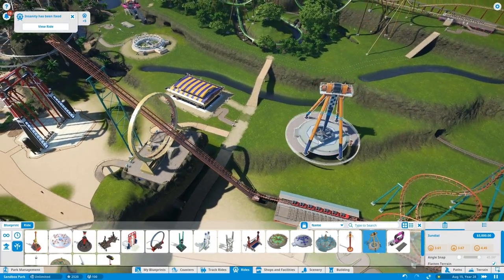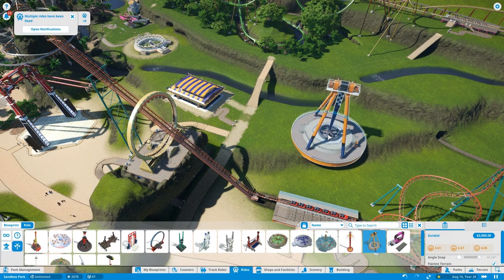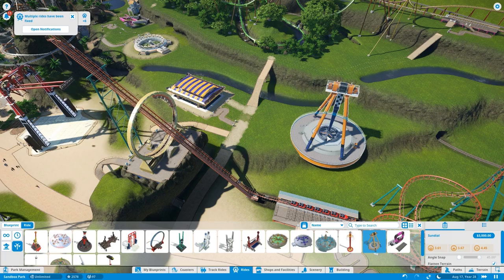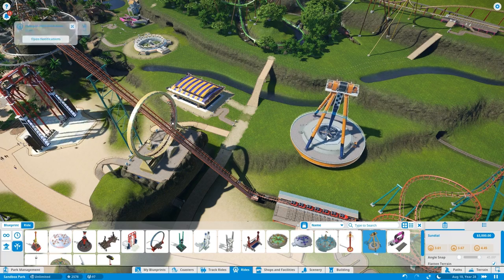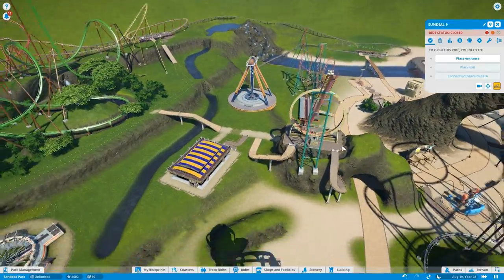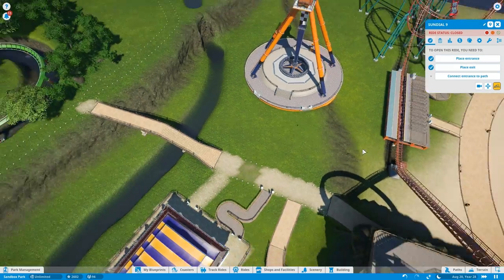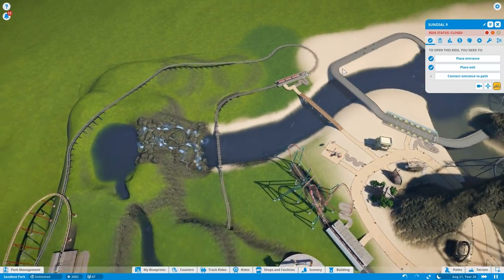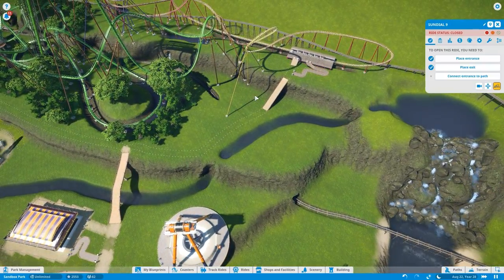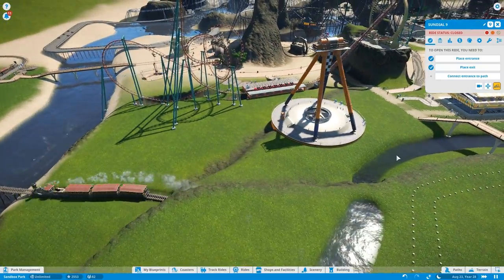I'm putting it here, right across the street from the bumper cars, right by the roller coaster. I still need to finish the river and do a lot with scenery. Ugh, effort. Place an entrance — bam. Place an exit — bam. I'll probably put the river rapids somewhere around here and a wooden roller coaster back here. Yeah, that'll be good. Just remind me to put river rapids. It's going to look weird, probably. Hopefully we'll be able to make something work.